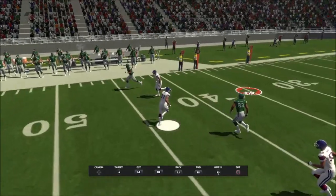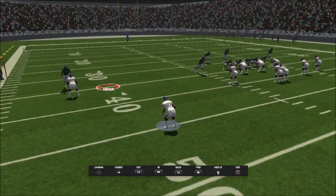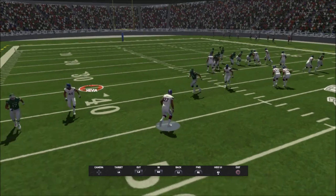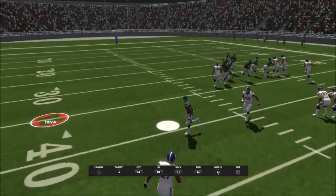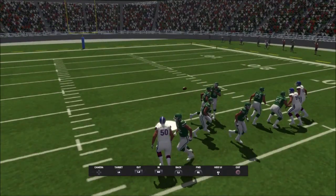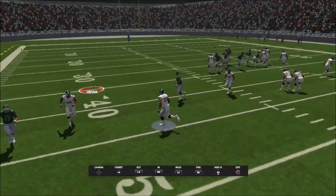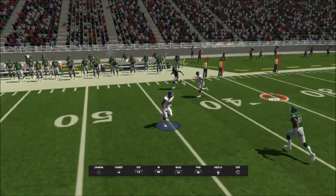I want to focus on this safety here, because this is such an important play for a defender to be able to make. As the ball is snapped, he drops back into his zone and freezes for just a moment to read the play. Then as the ball is thrown, he undercuts this route underneath — and this is something you see in real football. We don't often see it in video games because it's very difficult logic to program. The ball is being thrown and he is going to undercut this receiver on this route. Keep in mind, this is a safety — we generally see this with nickel corners.